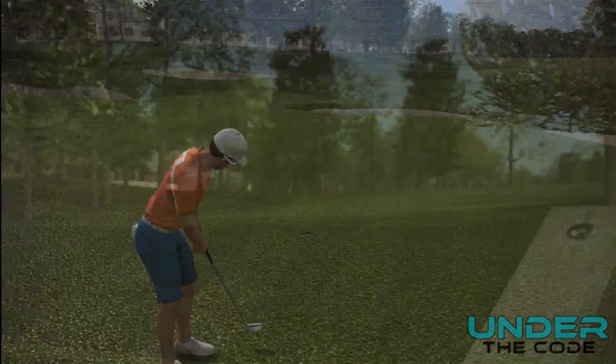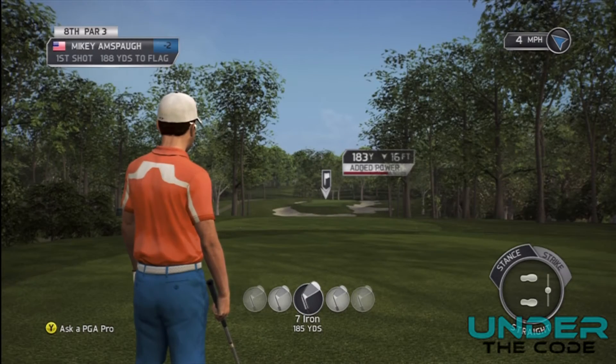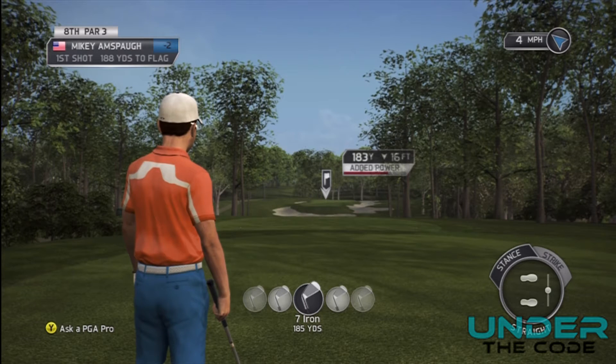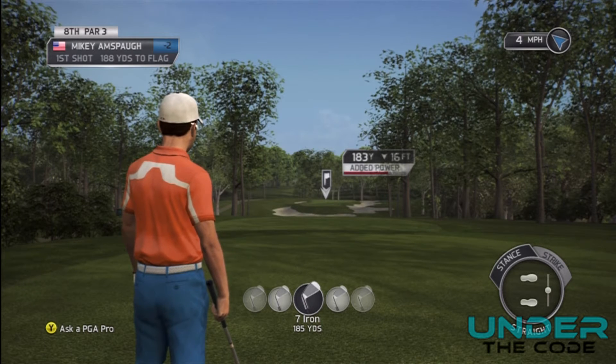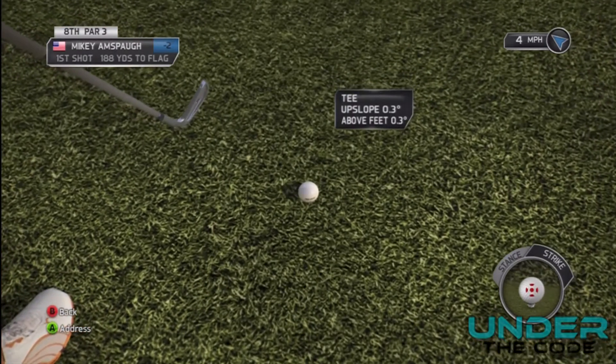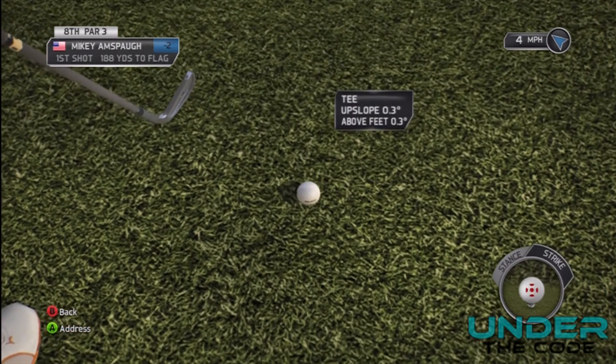I'm just going to hit this putt quickly and move to the next hole. Now loaded up to the next hole, you can see it's a par 3 with a 4 mile per hour wind. The first thing to do even on a par 3 is check the tee box, because sometimes you'll have a little slope there. As you can see it's a little bit above my feet, but not going to affect it a whole lot.